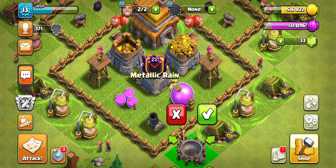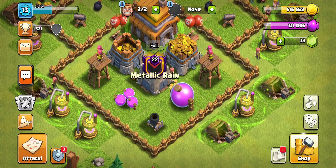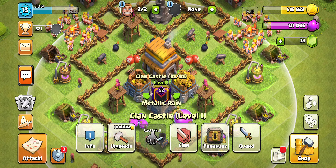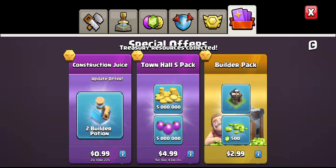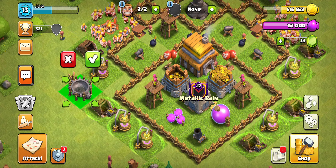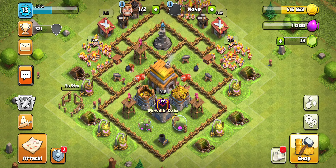So this episode will be us making the final upgrades — our Spell Factory, which we need to farm for, as well as getting the last 200k to fill up our storages for the Town Hall. We already had enough from our star bonus to build the Spell Factory, so all that's left is some farming for our Town Hall.